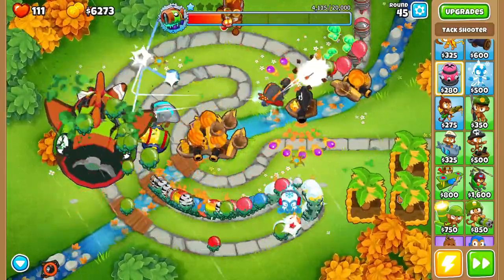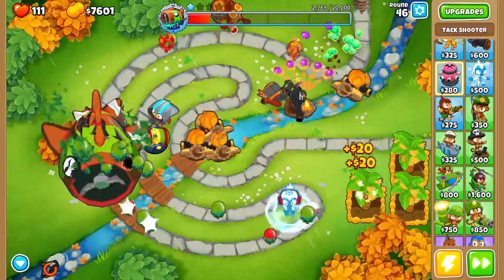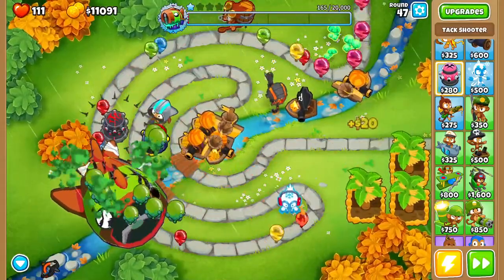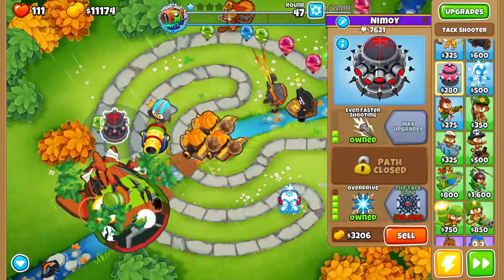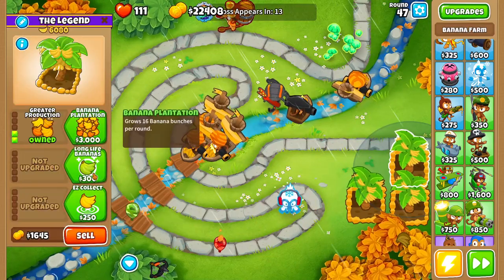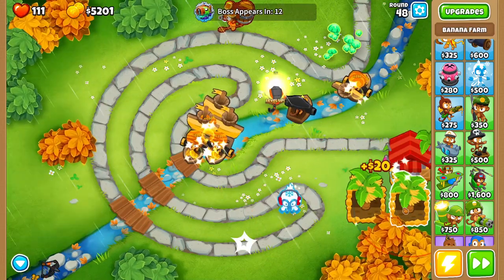We're going to use Quincy's ability here, and even if Bloonarius isn't all the way dead, we're going to make some plays here. Bloonarius is officially dead! Get rid of all these guys, and we're going to go for a bottom path central market. In addition, we're going to go for a marketplace down here and another marketplace over here.